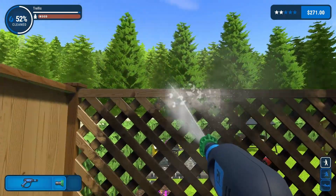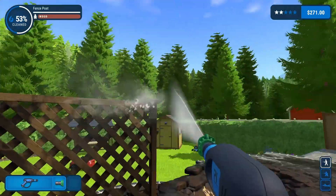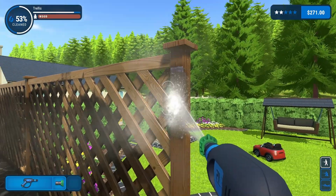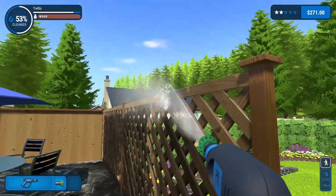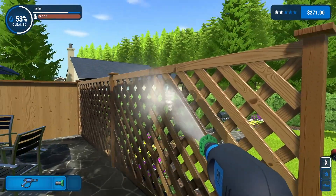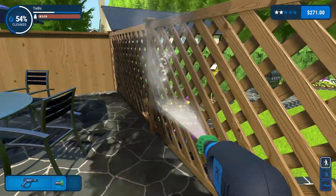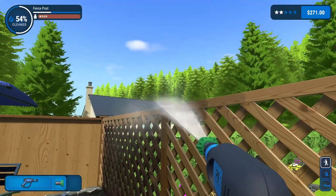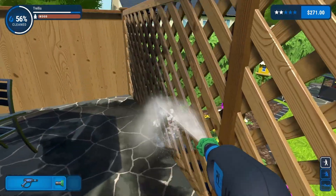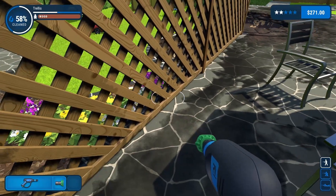We're going to find out - hit the top first, see if we can get that knocked out. Probably should hit this whole thing on an angle to get the top at the same time. I think that's going to be the way to do this - do it on an angle, and the other side at the opposite angle, and hopefully that'll get all of it. I assume I won't get a completion until I do both sides.